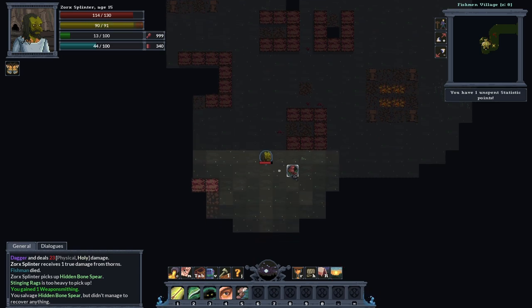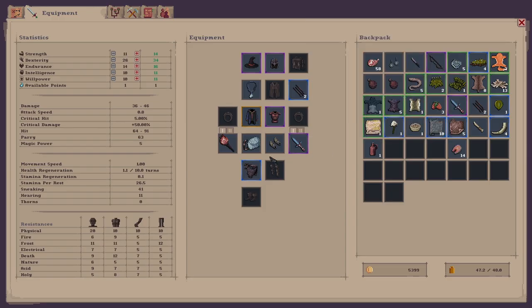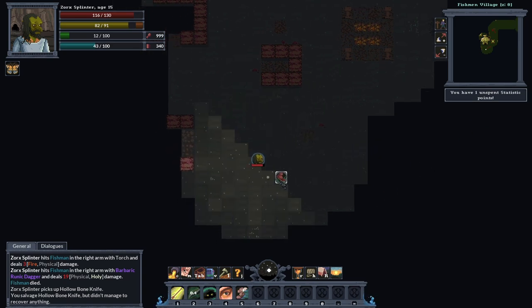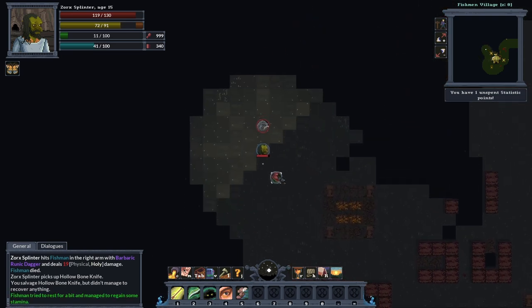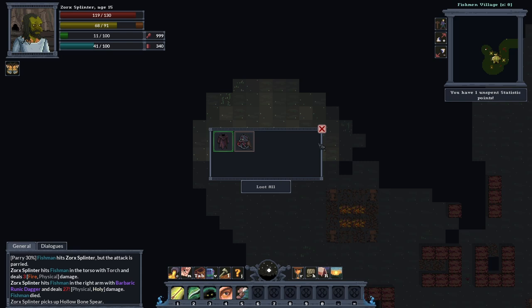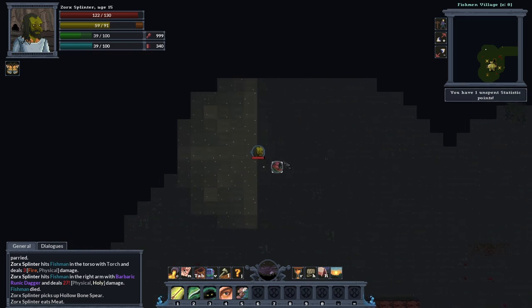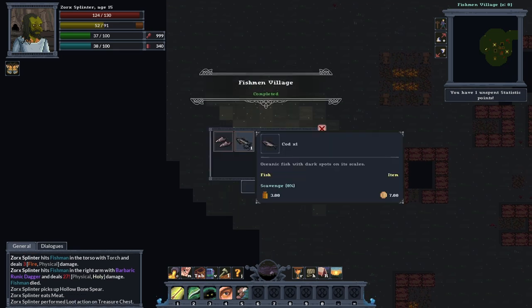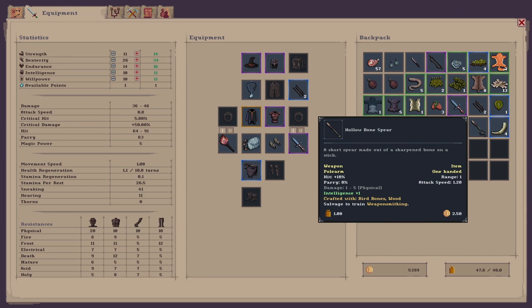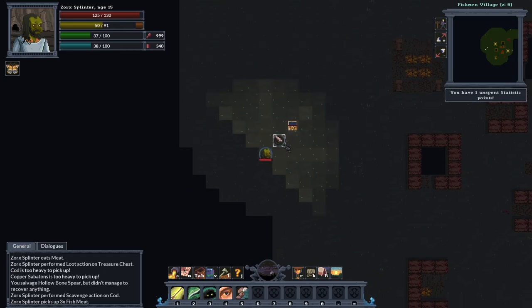I could do a resting to be fair. Let's go for this chest. A cat — oh, there's a fish man here. There's a chest. We've got cod and copper sabatons. We'll take them sabatons because I haven't actually got anything on my feet at the minute. Let's get rid of them and pick the sabatons up.